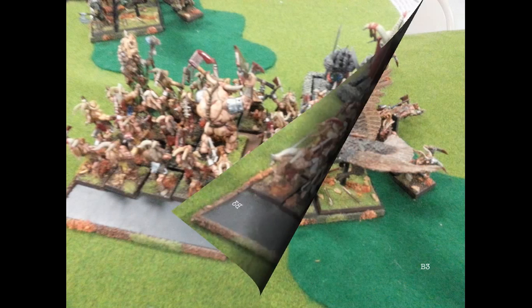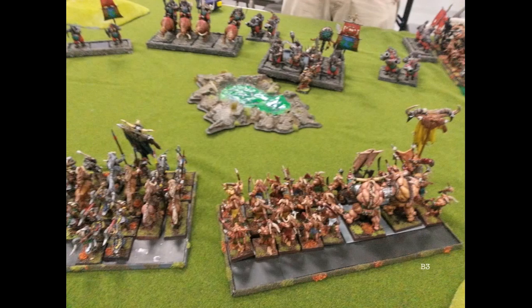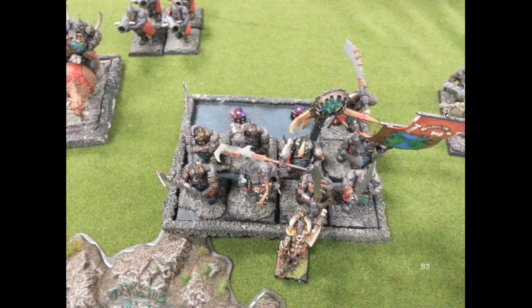Here's a poorly done action shot — and the actual shot is up above. That's just what my guys are looking at. Magic phase: my opponent pops the Hellheart, I miscast, and I lose three wizard levels — so my Level 4 is now a Level 1 and all I have is Wyssan's. I get no magic phase. This was kind of a heartbreaker.